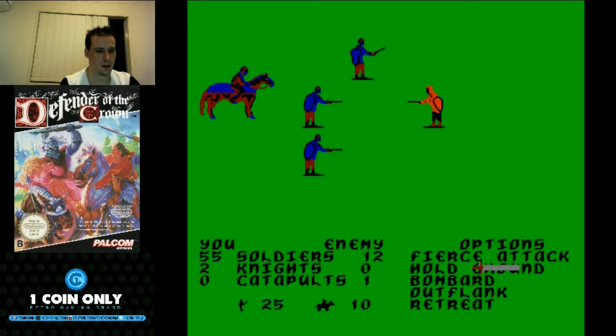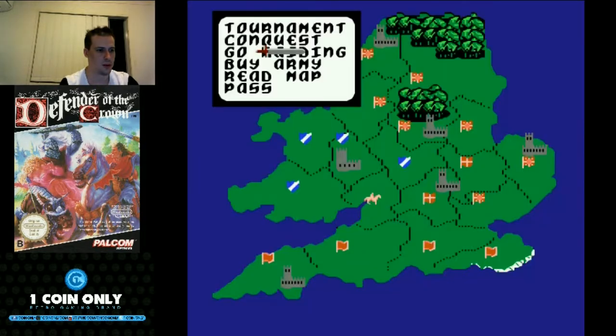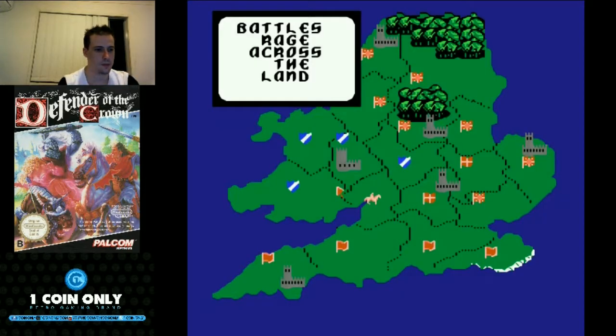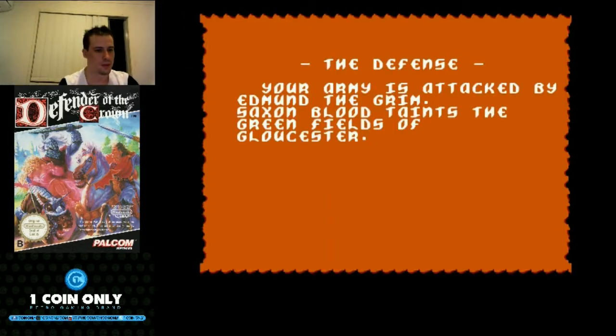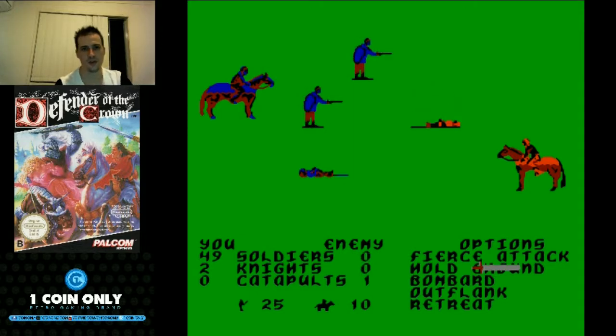Now we're under attack — just always happening in this game. We didn't even lose a soldier in that fight — unreal. That's plenty of money, that'll give us some peace of mind. We'll be able to get another 20 soldiers or so to fill that garrison. Our army's big enough to carry on conquesting for now. We're under attack once again on the battlefield — just hold our ground. We're doing so well thanks to the awesome leadership skill that Cedric has.